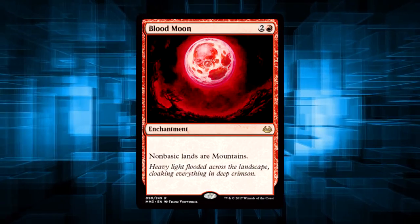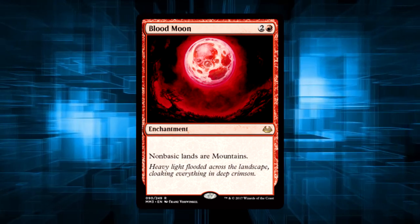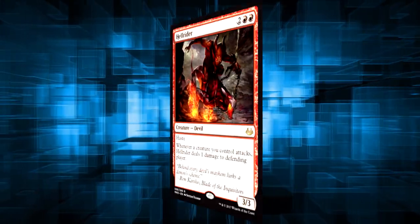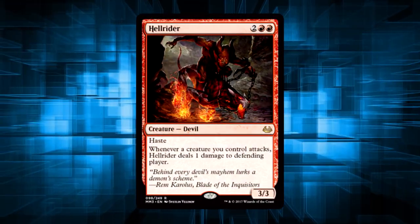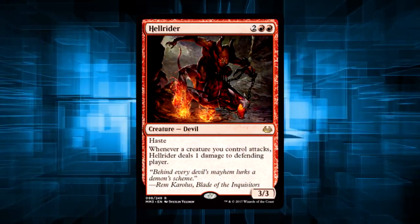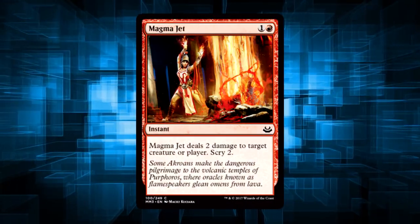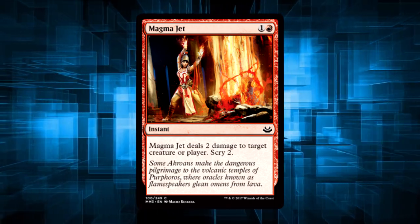Blood Moon, because screw anyone who wants to play multicolored decks. Marvel called with a cease and desist order from Wizards reprinting Hellrider, and we're promptly set on fire. End of story. Magma Jet, because Pauper Burn needs a little love too. Let's share some love for Pauper, please?